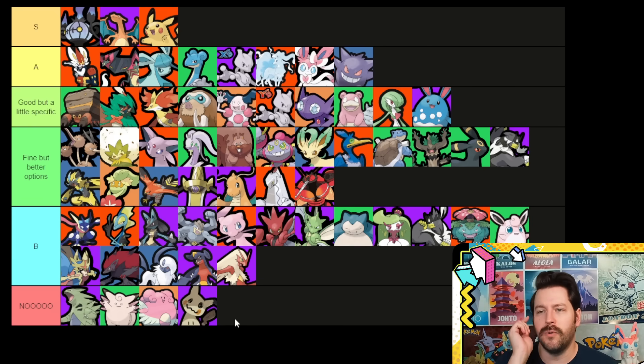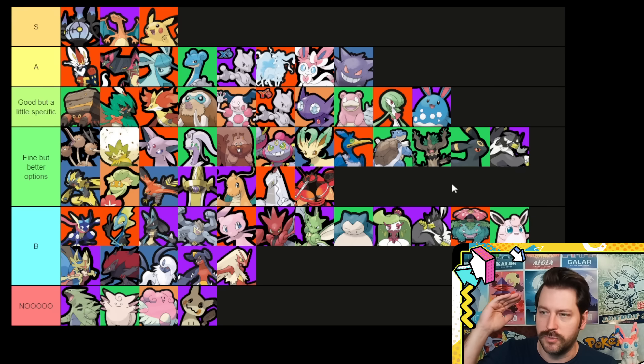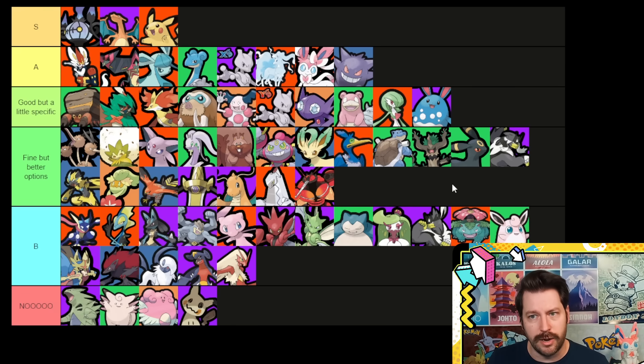Let's talk about our 'fine but better options' list — this is our largest list of Pokémon. I've tried these items on all of these Pokémon. Dodrio, for instance — I actually really like this on Dodrio. You'll drill-peck an entire enemy team and often use a basic attack afterwards. It's pretty solid, but there are lots of good Dodrio items: Razor Claw, Floatstone, both stacking items, and Energy Amp. Lots of good choices here.